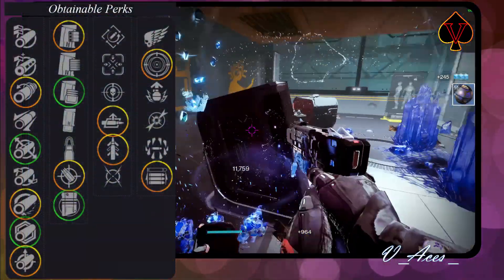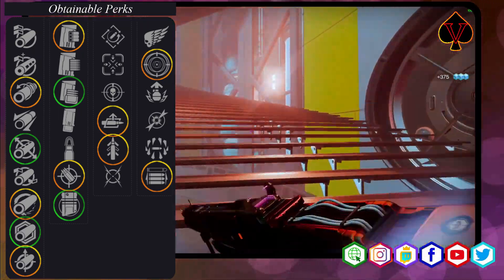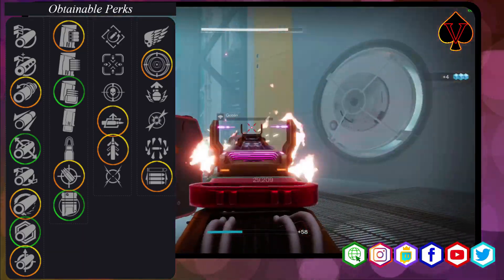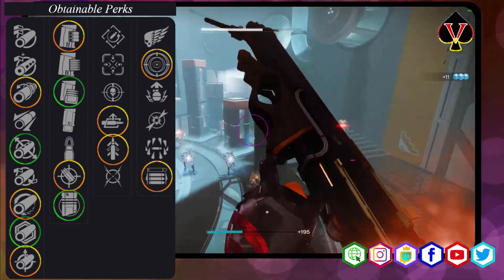For the first perk row I can recommend all perks which improve range and stability stats. Those are Corkscrew Rifling, Fluted Barrel, Hammerforged Rifling, Polygon Rifling, or Smallbore. Corkscrew improves range, stability, and handling by a bit. Fluted Barrel improves stability and handling. Hammerforged highly improves range. Polygon highly improves stability. Smallbore improves range and stability.